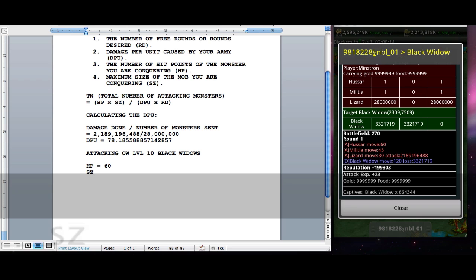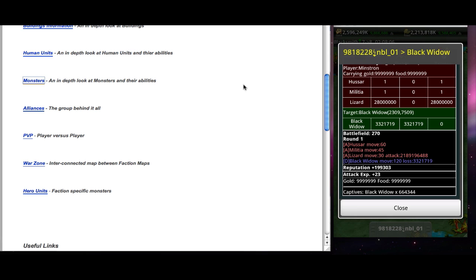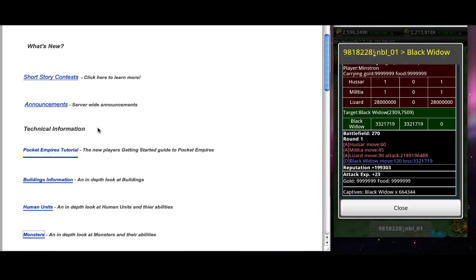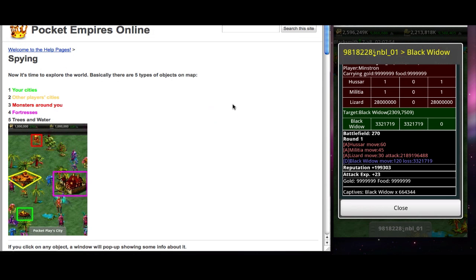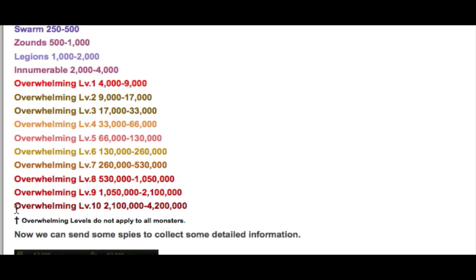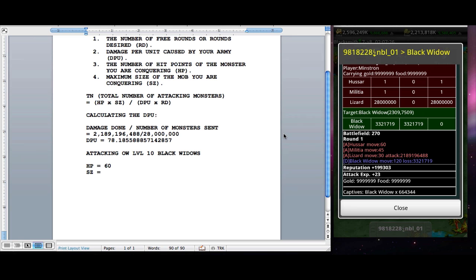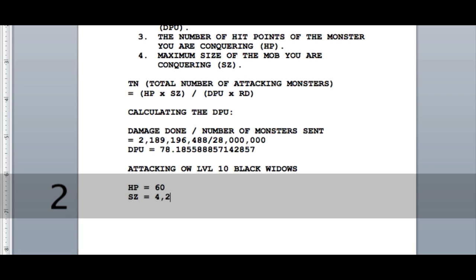The next number we need is the maximum mob size. Back in the spying section of the pocketplay.com help pages, going through the Pocket Empires tutorial into the spying section, they have a list of mob sizes. Overwhelming level 10 is 2.1 million to 4.2 million. We need the maximum number we could possibly face, so that number is 4,200,000.